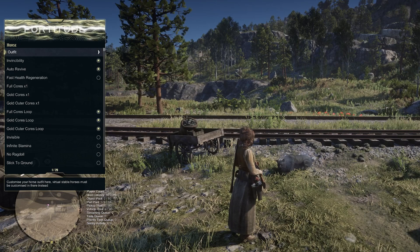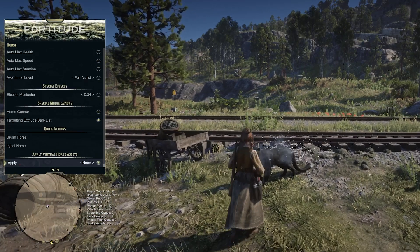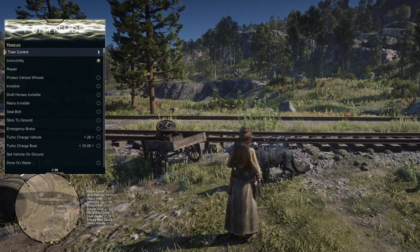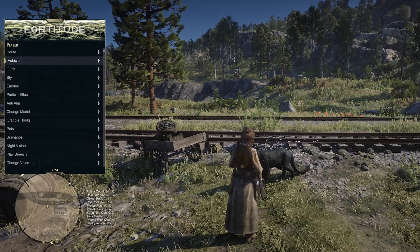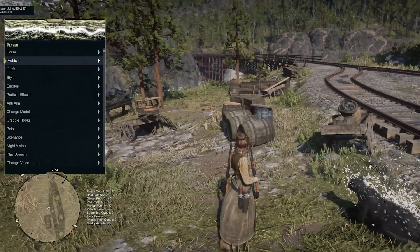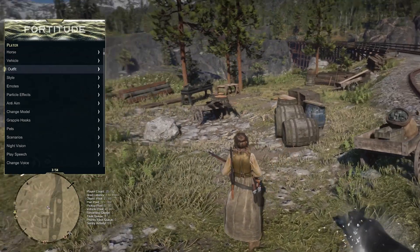You can brush the horse, inject the horse, and apply some other options — I don't really know what that is, to be honest. Continuing on, all of the exact same options I just went over are also available for vehicles. So if you have a hunting wagon or another vehicle of sorts in Red Dead Online, all of those options are the exact same as the horse options.